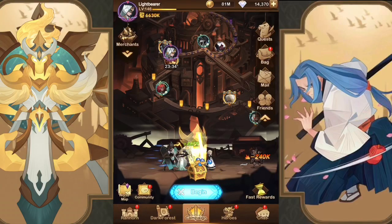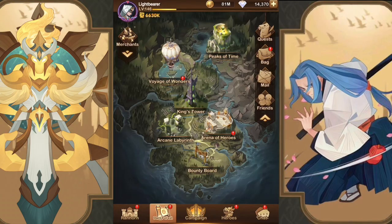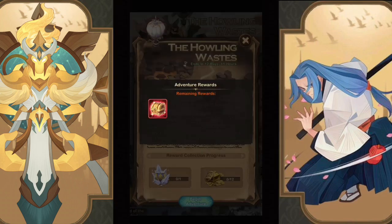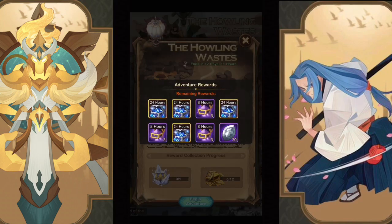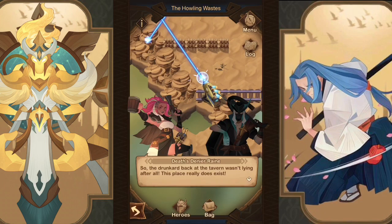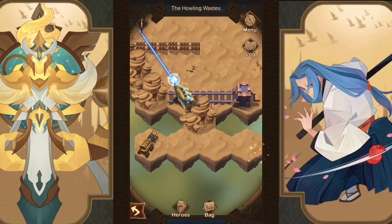Hey guys, Insomni here with some more AFK Arena. Today we're going to do our speed run through the Howling Wastes. I go ahead and edit out all of the battles. As you can see there, we have one red chest, a bunch of additional chests there. So we'll go ahead and we'll get into the run. Should take about five minutes with edited battles.